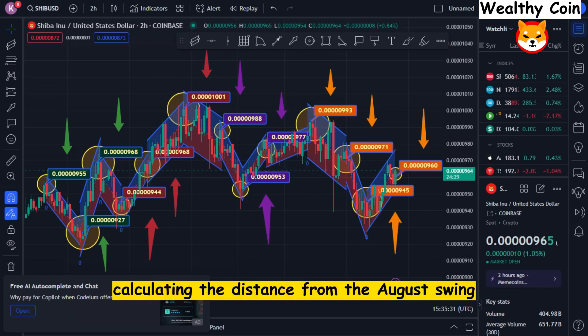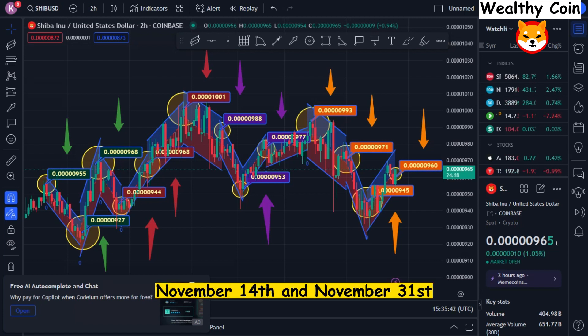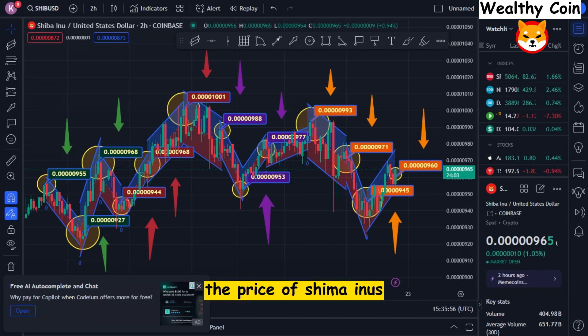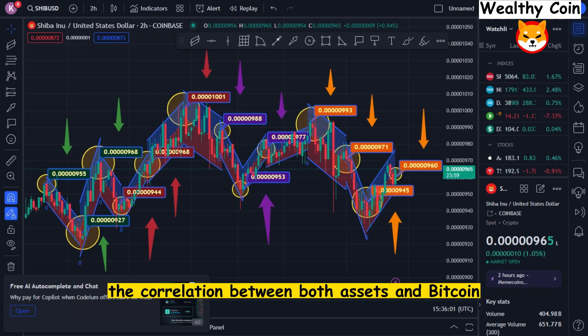Calculating the distance from the August swing low to the most recent November swing high yields the Fibonacci retracement level. The rally is a direct outcome of Doge's 52% recovery between November 14th and November 31st. During the same time frame, the SHIB price dropped in value by 17.7%. Reaching the 61.8% Fibonacci retracement level would result in a 40% increase in the price of Shiba Inu. Keep in mind that the main scenario has a better chance of happening due to the correlation between both assets and Bitcoin.